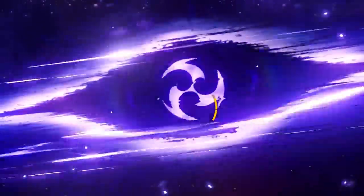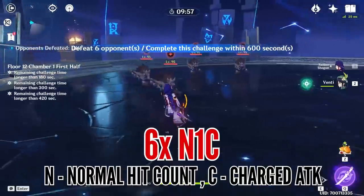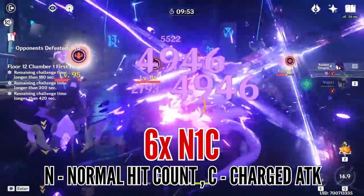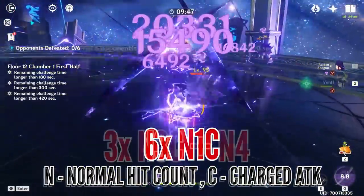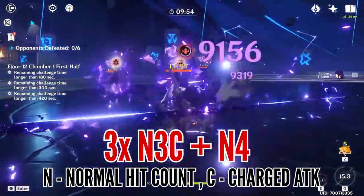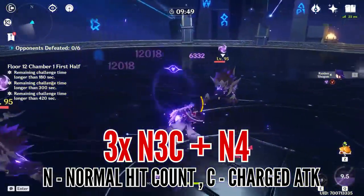When it comes to her burst, the majority of its damage comes from the initial slash, but with the right combos you can also dish out a lot of damage. My own personal favorite that I've been using for a long time is just spamming one normal hit followed by a charged attack — simply called N1C — and I can do this about 6 times before her burst ends. There are however better ways of doing it, but the difference in damage is marginal, although a combo like the one shown here has been known to be pretty strong when trying to squeeze out her damage.